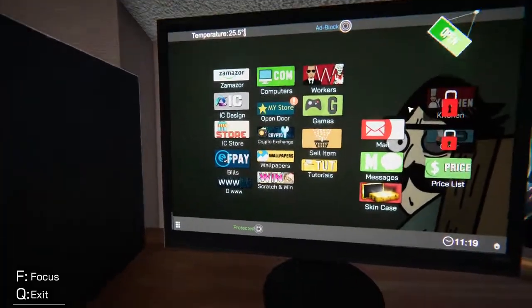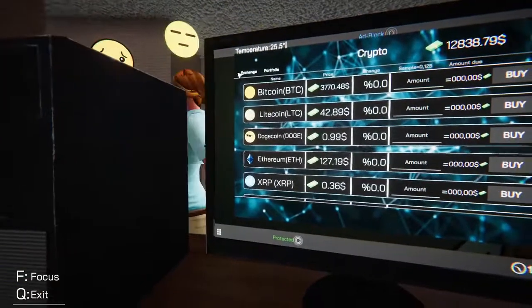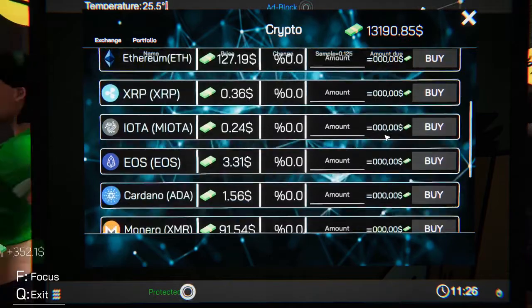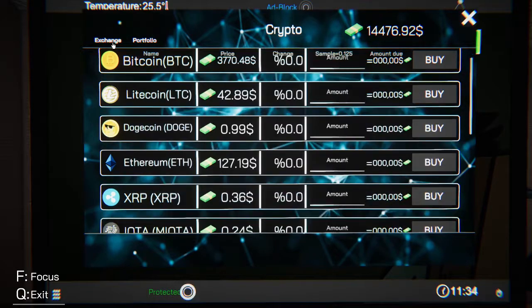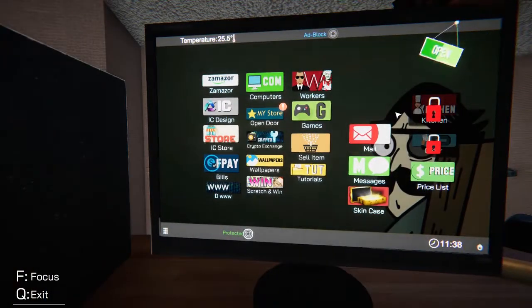We are out of hacking protection, let's go ahead and buy that. Any of the cryptos are way down. It seems like when you restart the game all the cryptos go back to standard — nothing up, nothing down. Again, this is early access so it's not going to be perfect.